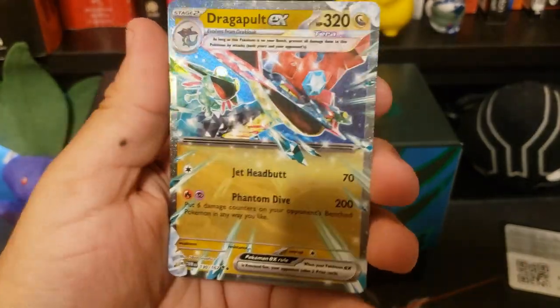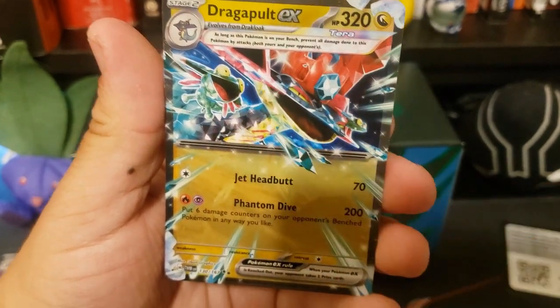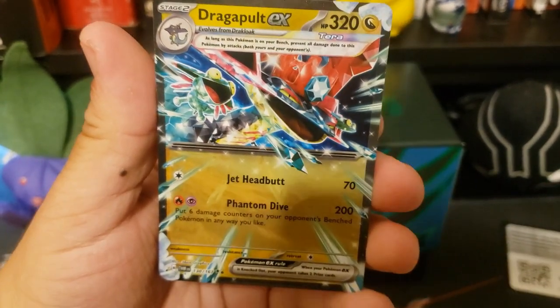Now it's time for me to be a menace myself. Gotta level up, baby — Dragapult! Haha, he's ready to attack.